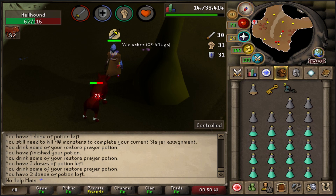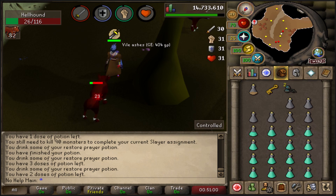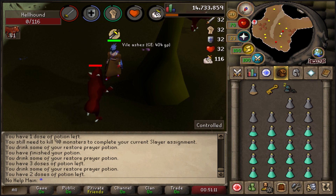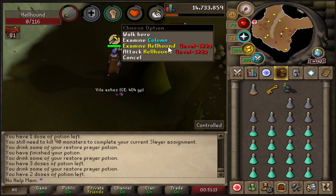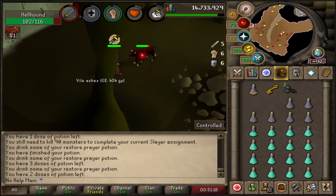Besides Recipe for Disaster, I highly recommend doing the quest King's Ransom. This unlocks the Piety prayer, which requires 70 Prayer to use. Piety significantly increases your max hit and defense, helping enormously with bossing and slayer. After completing King's Ransom, you kill a few guards and then unlock Piety — a great easy win for your account.